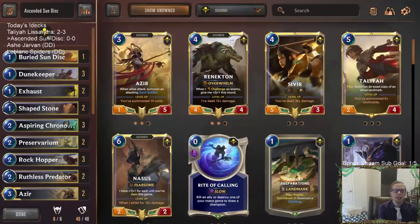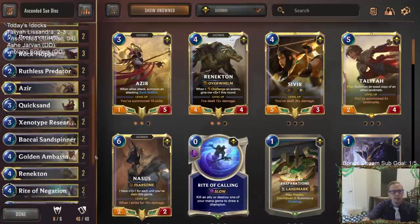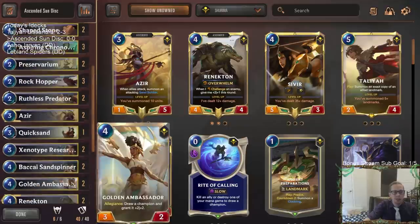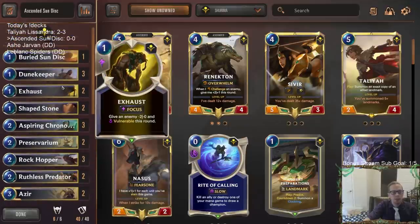At first I played Azir/Renekton because I didn't think Gnosis was that good or would fit, but honestly it felt like Gnosis was good and did fit. So I felt all three champions would really fit in here. I thought about playing three Renekton copies and splitting the others, but Azir is the easiest champion to level up, Gnosis is maybe second easiest, and Renekton is probably the most difficult. So I'm just going to go two of each.